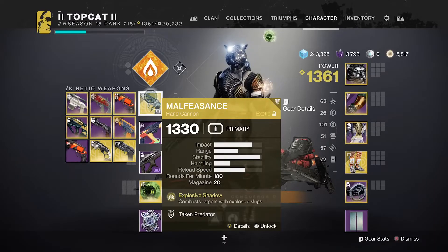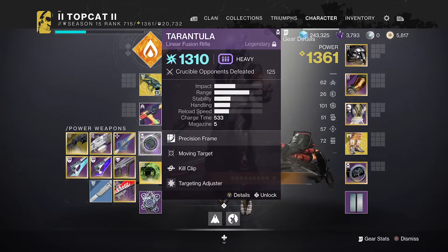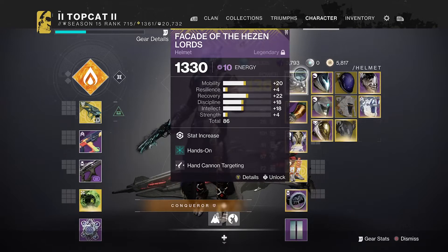We will be operating the Malfeasance with Explosive Shadow Perk, Timeline's Vertex with Firmly Planted, Demolitionist and Target Adjuster, Tarantula with Moving Target and Kill Clip. Kill Clip is necessary, Target Adjuster is. We will be running Hands On Mod for slaps and Hand Cannon Targeting.